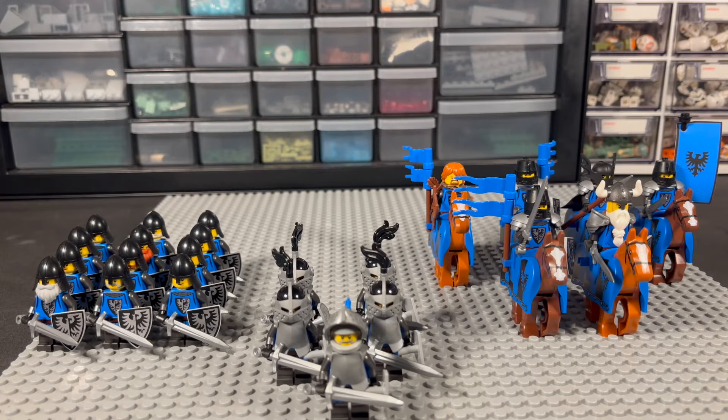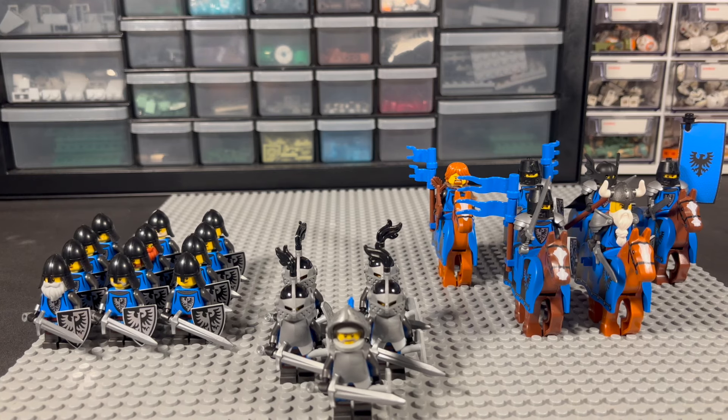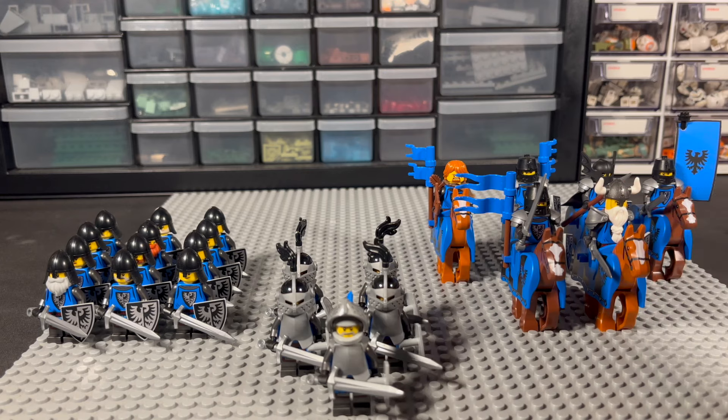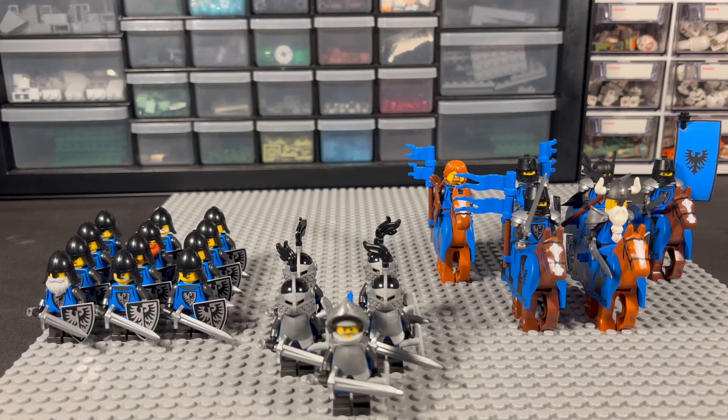How y'all doing today? This is Brick Central Studios back here in another video, and today we're doing an update and a haul video on my Black Falcon Army. As you can see in front of you guys today, this is a package that came in the mail and I put together all the pieces that came with it, besides the guys on the horses — those I already had. I got horse bardings for these horses. I'll show you guys what I got in this haul today from Pick a Brick in detail, and yeah, without further ado, let's hop right into this video.